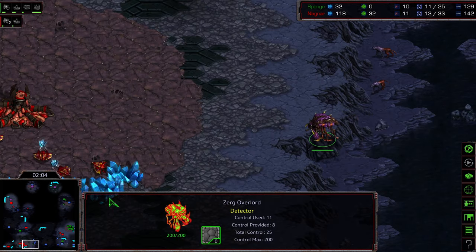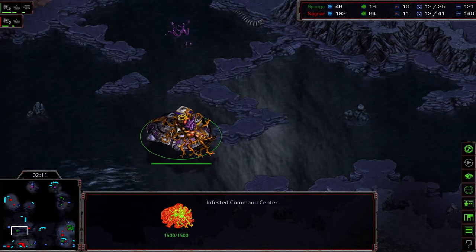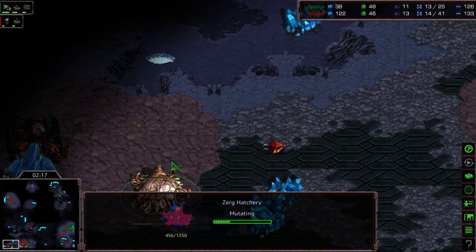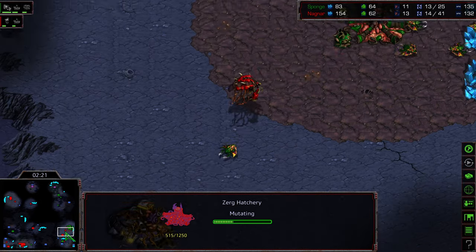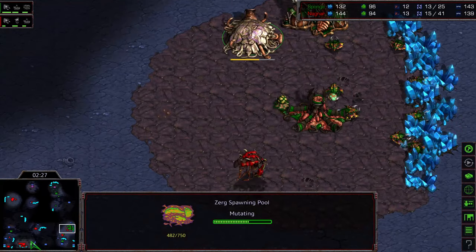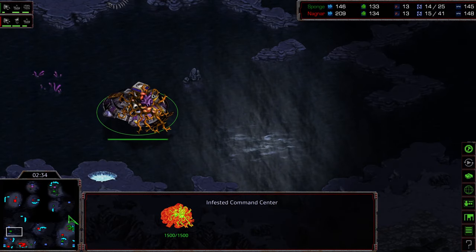So Sponge is going to see the creep right here — the creep getting spotted. Both players potentially getting infested command centers, but Sponge a little bit later. Maybe he's going to try to land at the natural expansion. There's another hatchery being taken at kind of an odd side location — just a pocket of minerals. Already an initial infested Terran being produced. This drone's starting to attack right there, a spawning pool being forced. So a big lead to Nagnar, and this command center is just floating nearby.